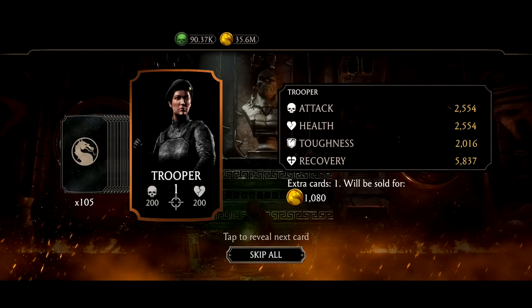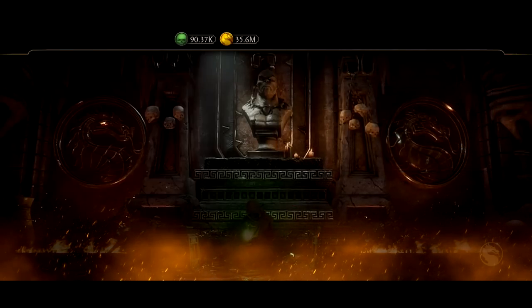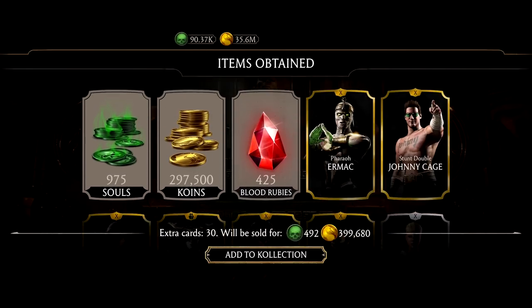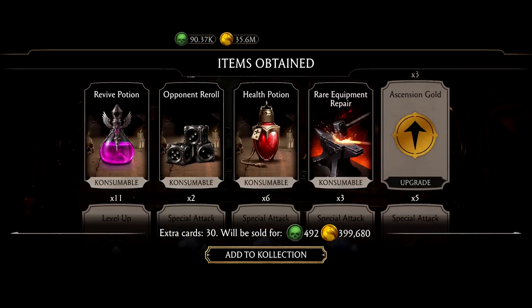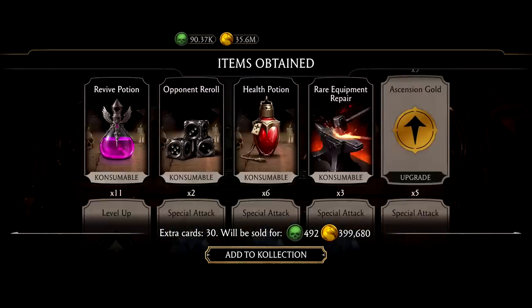105 cards to claim — skip all. Here's the big glump of rewards if you do want to see what it would look like. 425 rubies. For $10, it's probably not worth it, especially spending 24,000 souls. But if you have some extra souls lying around, it's not too bad.